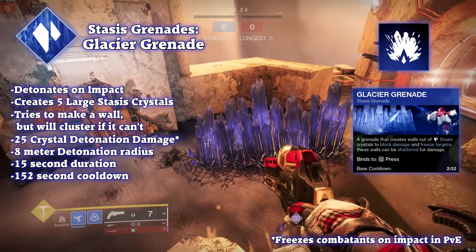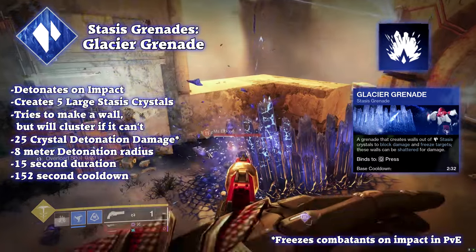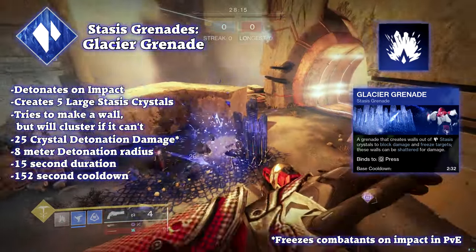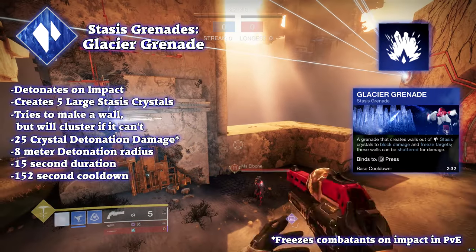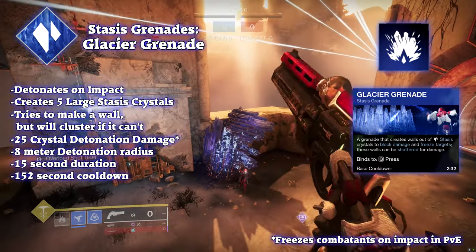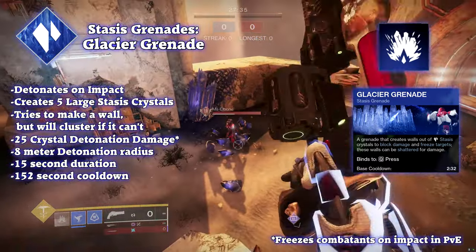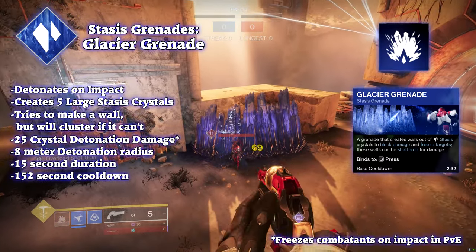This grenade is mostly used to troll your teammates: the glacier grenade. When thrown, it will travel until it hits any surface, then explode and summon 5 stasis crystals. These crystals are formed in a straight line horizontally, oriented depending on what surface you throw it on. They are 5 meters tall and 1.5 meters wide and last 15 seconds. If thrown under an enemy in PvE, these crystals will immediately shatter, dealing 200 damage to regular enemies; bosses automatically shatter for 400 damage.